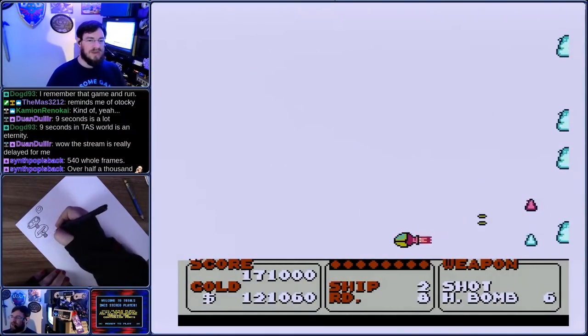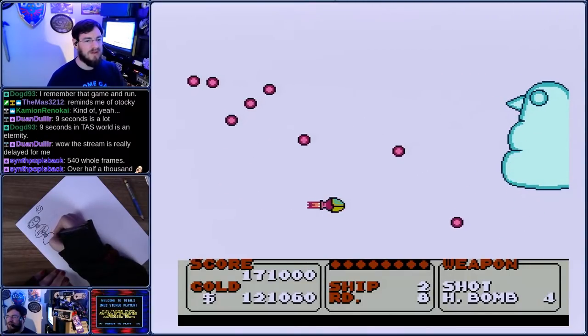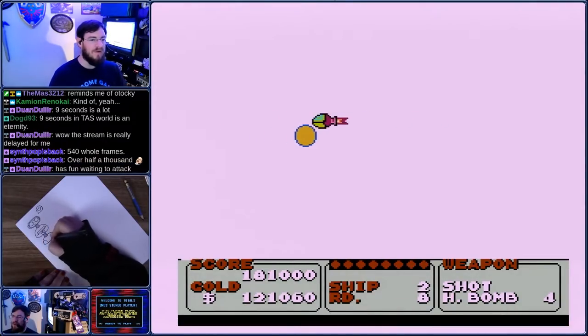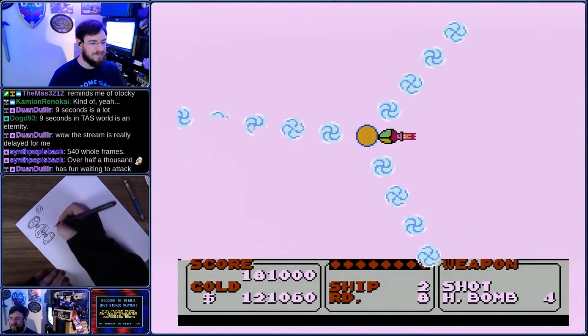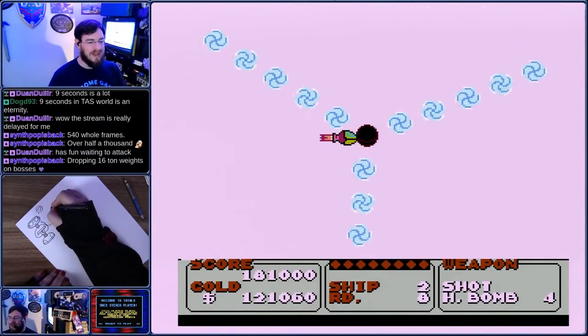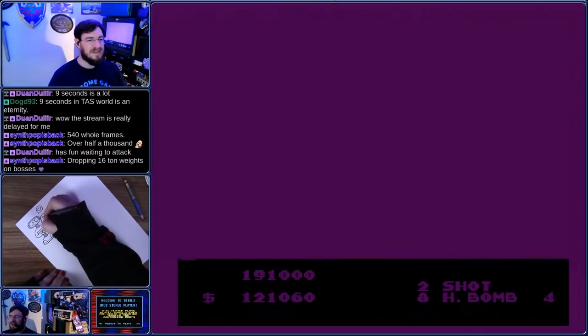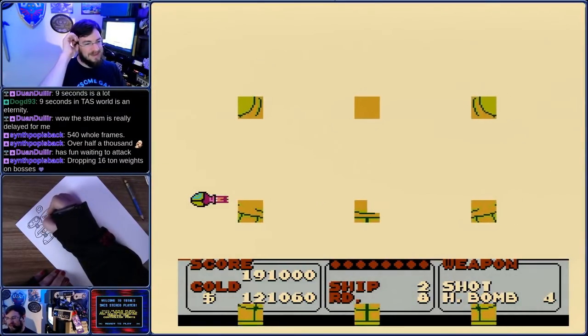So this was accepted to the moons category of task videos. Moons runs have to competently show that they are entertaining. Runs that are not entertaining end up in the vault — this one definitely made it over the threshold. Have fun waiting to attack and dropping 16-ton weights on bosses. Yep, this game is a little peculiar.